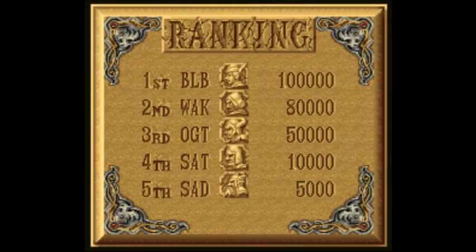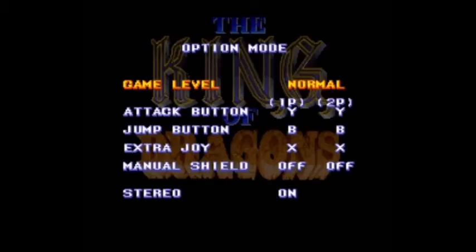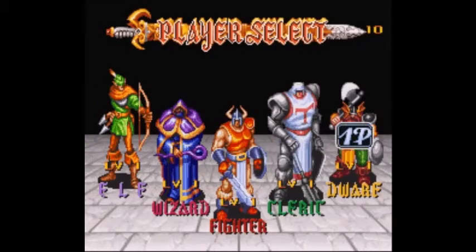We've got the rankings here — if you play this game with the console on for a long time, that matters. Into the option mode, I'm going to keep it on normal. We already saw the Fighter and the Cleric. Next is the Dwarf — short-range weapon and shield. I just noticed the long-range characters don't have shields.